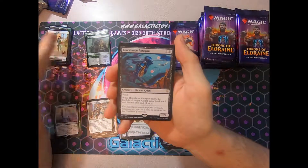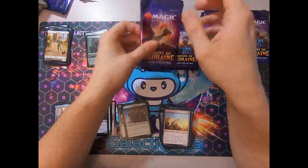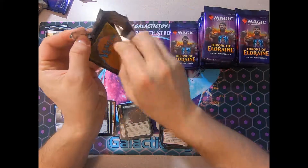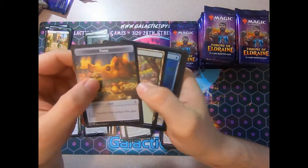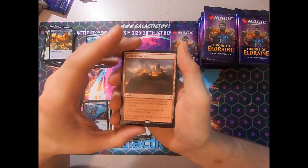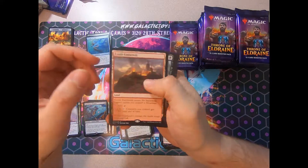And we got a Black Lance Paragon. Mardu Knights — that's going to be a thing. We're really trying to hit as many Okos as the body will allow. Foil Mantle of Tides. And a Castle Embreath. This is actually the first of the red rare land cycle that we've seen in these unboxing videos. We've just seen a lot of Castle Lothwain and Castle Ardenvale.